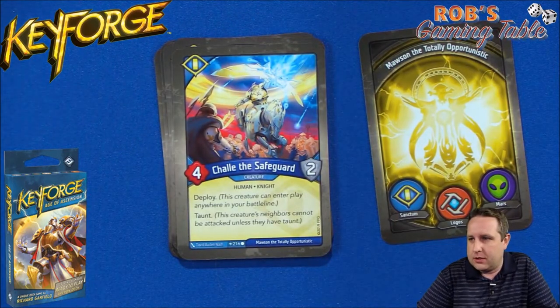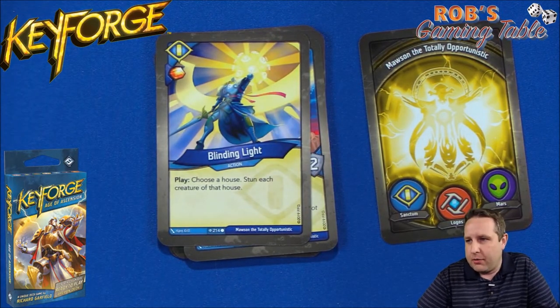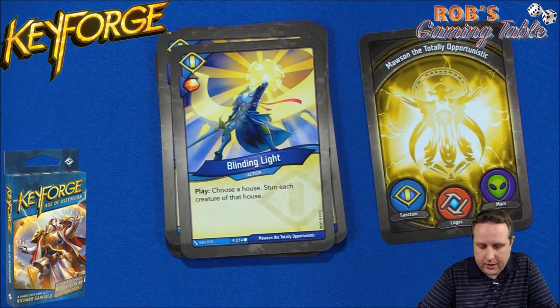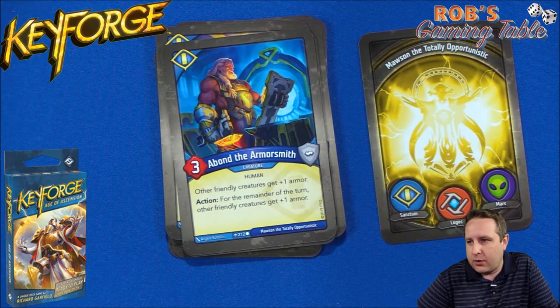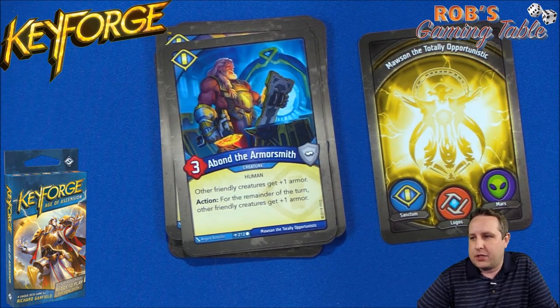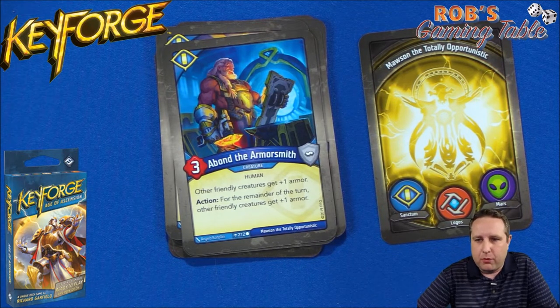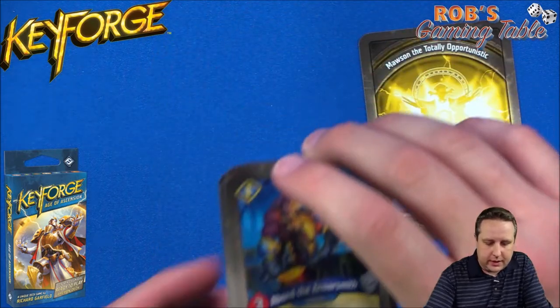Chally the Safeguard is a four-two with deploy and Taunt. We've also got Blinding Light — gain an amber, choose a house, stun each creature of that house — and we have two of them. Then to keep your board strong we have Aba the Armorsmith: other friendly creatures get plus one armor, and the action gives other friendly creatures plus one armor for the remainder of the turn. With Merrick the Marked you might actually use that action to beef him up before ramming into somebody, just to capture more amber.